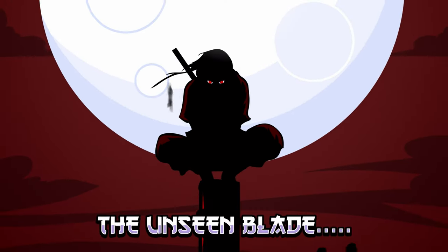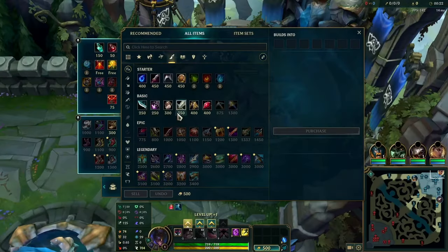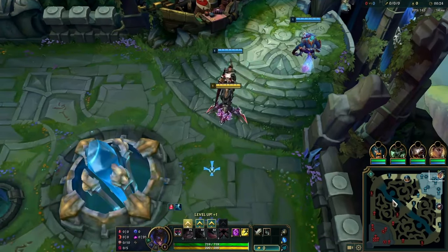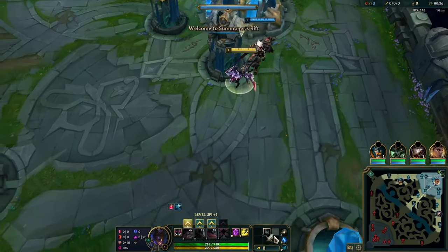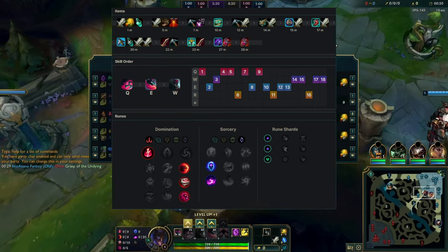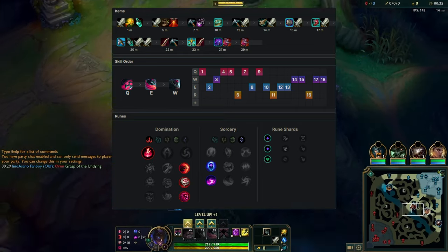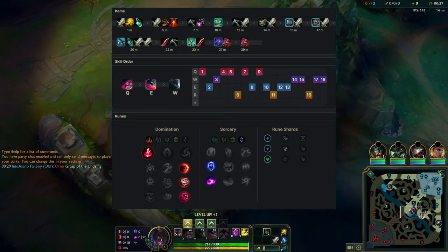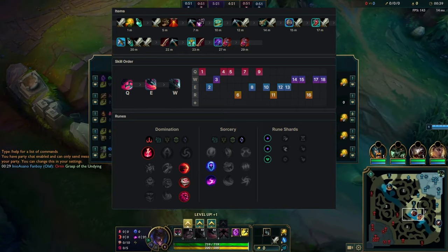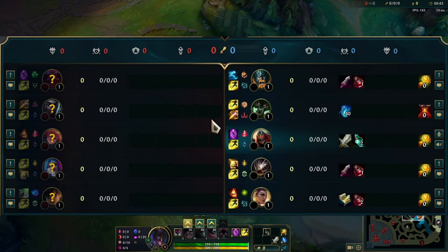The Unseen Blade is the deadliest. This is a game against Zoe in Low Masters. I went with the standard Electrocute page with Teleport and Flash, but I feel like I found a good build in Axiom Rush into Profane, into Grudge, and then into whatever you want — but I like to go Edge of Night usually because you need health at that point of the game. Let's see how this game went.